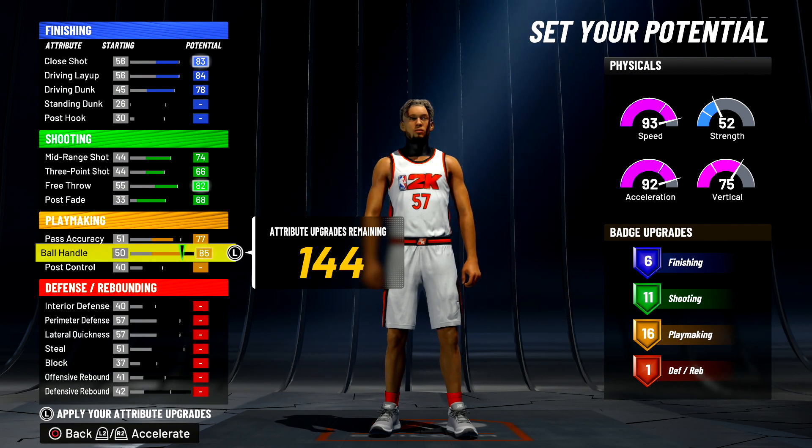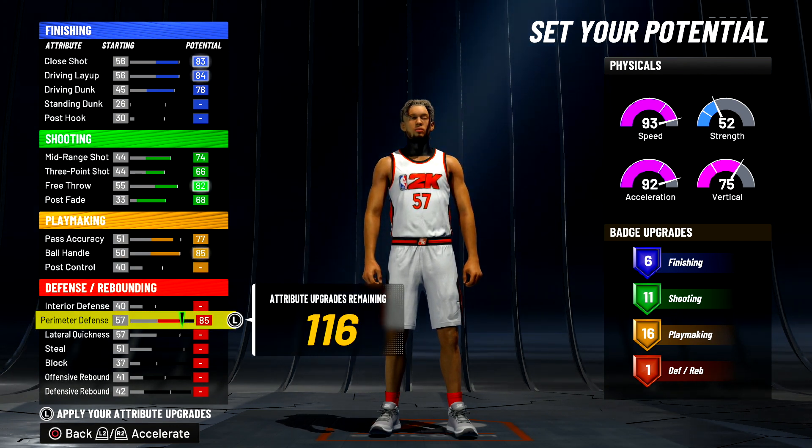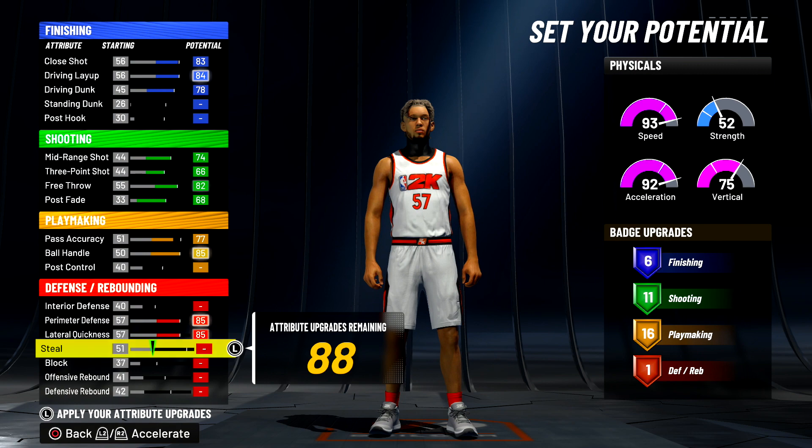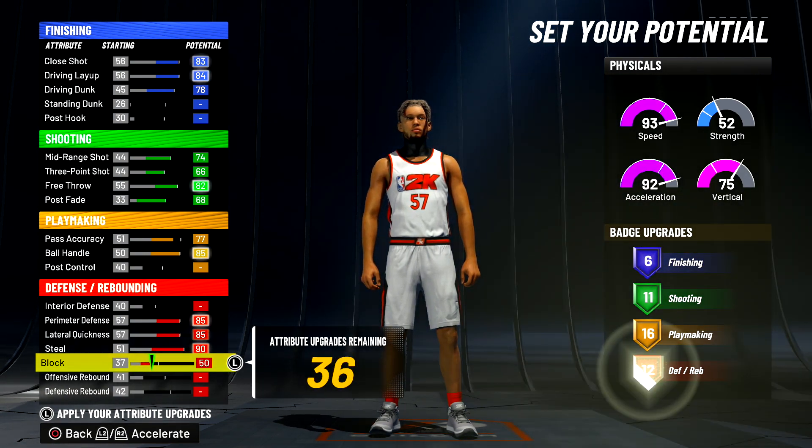For ball handle, you want to max it out. You're going to be 6'5", so you want to speed boost — you want the most ball handle we can get. That gives you 16 playmaking badges. Now you want to max out perimeter defense.